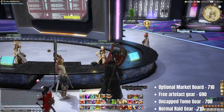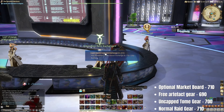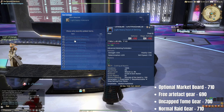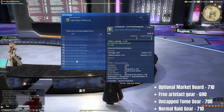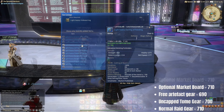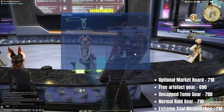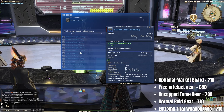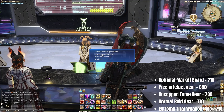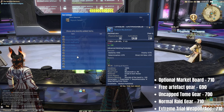Item level 710 gear comes from the NPC Hui under the Light-Heavy Hollow gear exchange. You need to hand in varying quantities of tokens received from the normal mode level 100 raids — the Arcadion. You can get one token per raid per week. Additionally, the NPC Aurpan in Solution 9 will trade you item level 710 accessories for tokens from the Everkeep Extreme, and item level 710 weapons for tokens from the Worqor Zormor Extreme trial.